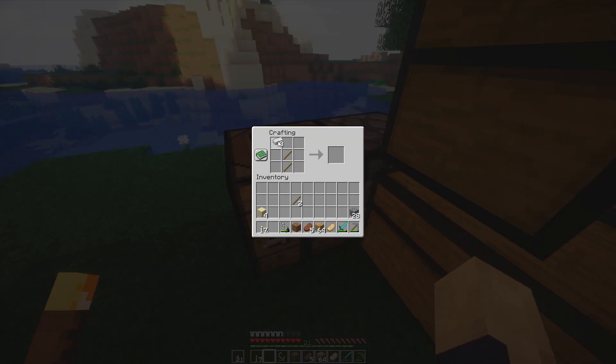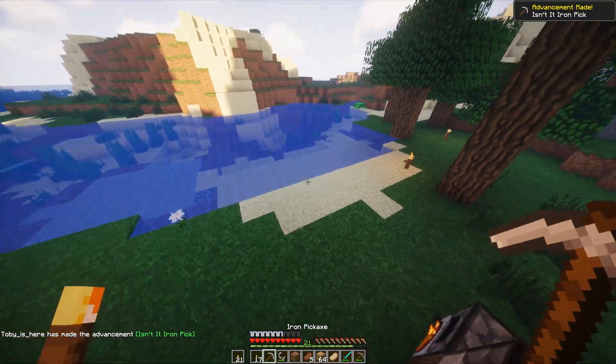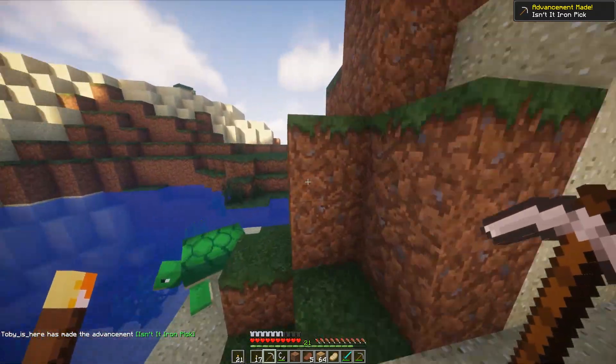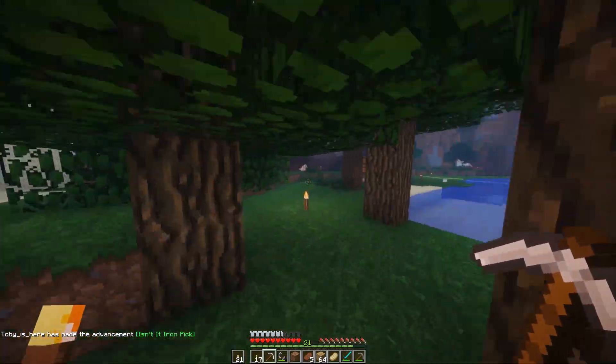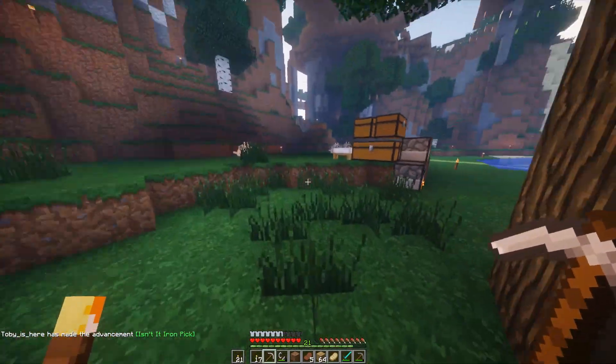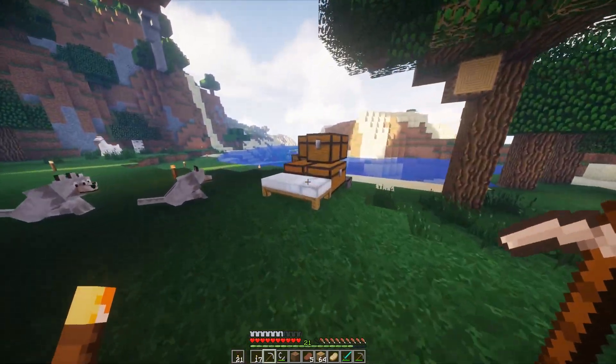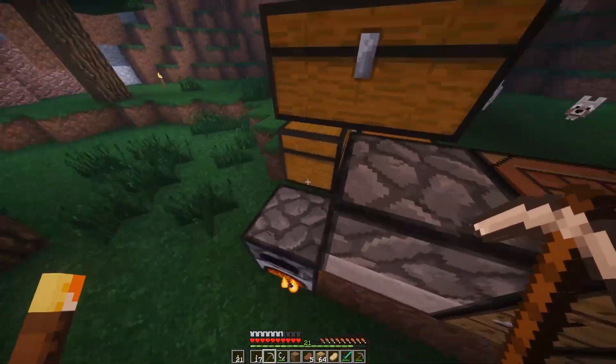If you go mining without wood and you're stuck down there, and you break your pickaxe and you can't find your way out — what are you gonna do at that point? Cause you can't make a new pickaxe. You've got stone and such, but where's your wood? Where's your sticks? Where's your crafting bench?